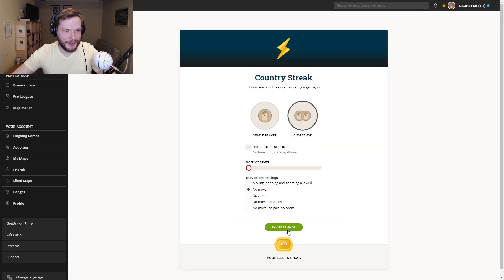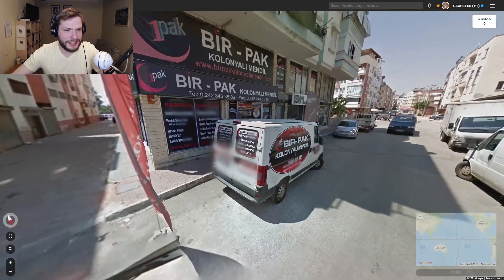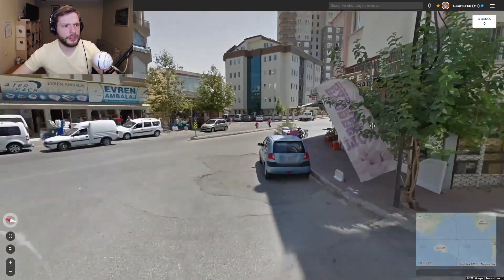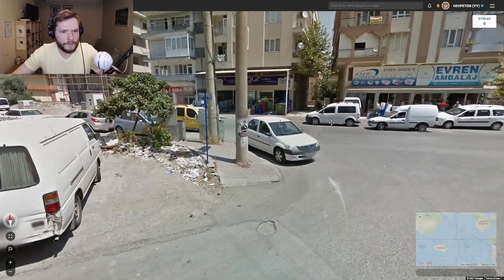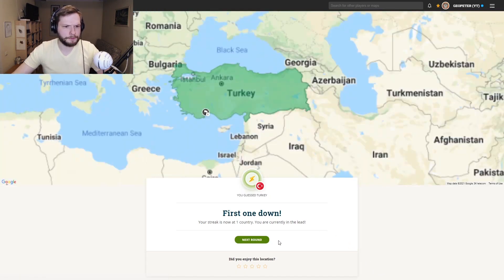Let's do another one — let's do the third one. No moving challenge. The third one is... is it Turkish? The language looks very Turkish. Yeah, we also have the blue strip as well. Let's go Turkey.